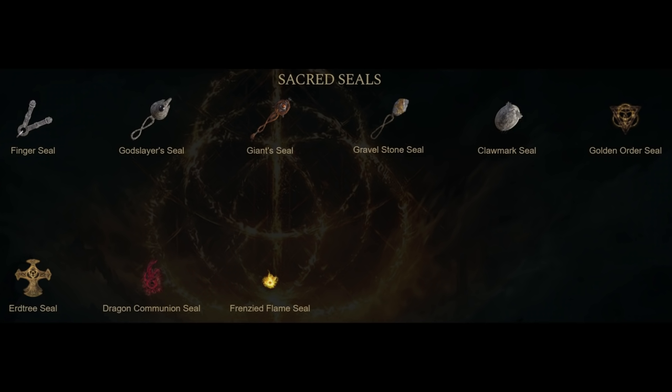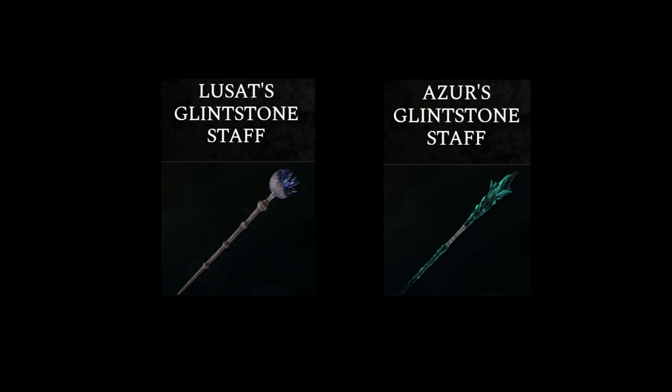Hello, it's Cry here, and I'm bringing you the most comprehensive Sacred Seals guide on the internet to help you optimize your build. There are only 9 Sacred Seals in-game, and unlike Luzone staffs, there aren't options like Lusat's or Azur's to help boost your Sacred Seal damage through more FP consumption. Even then, there are a ton of new ones to consider for Sacred Seals, so you might get lost without the explanations if you jump to the summary.